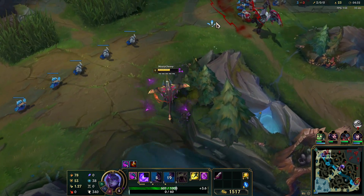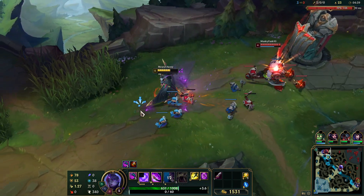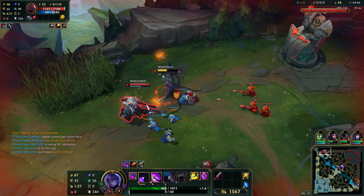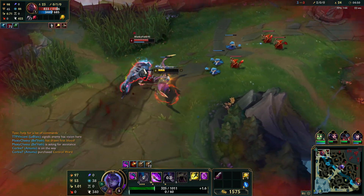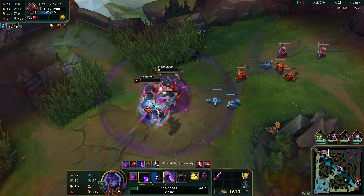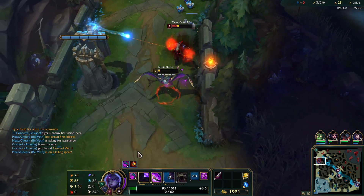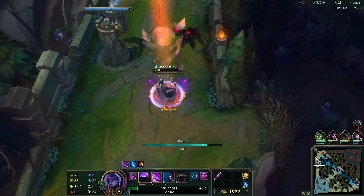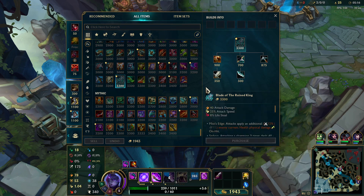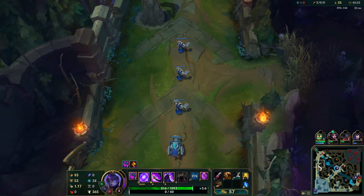With red buff, your E is basically your source of damage now. We made it out and we have Teleport so we're chilling. Their team is mostly AD so we're going to go for Blade of the Ruined King first and just buy Tier 1 boots. We don't even need to Teleport back — this is such a nice start for us.